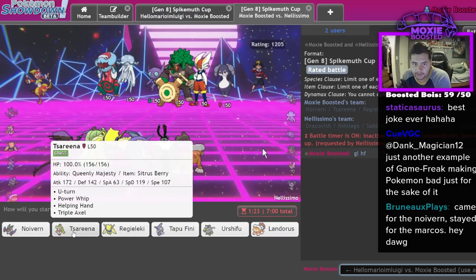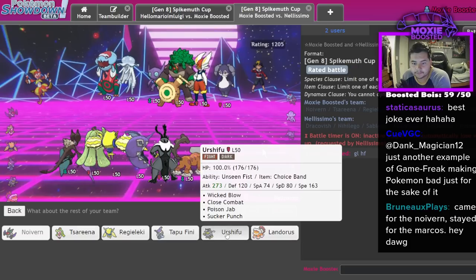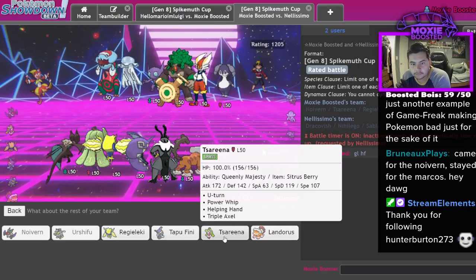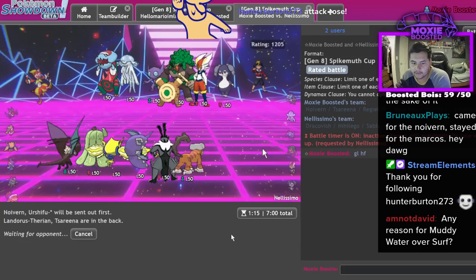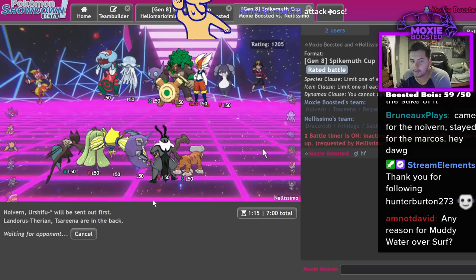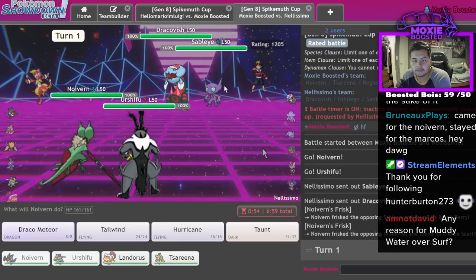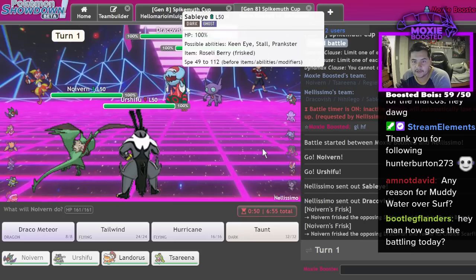Let's go Lando - Arena. Any reason for Muddy Water over Surf? Surf hits your partner - that's the reason. Surf hits your partner.